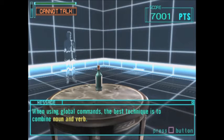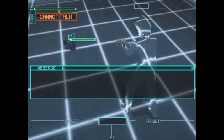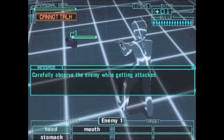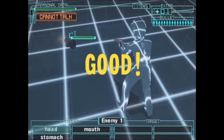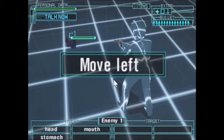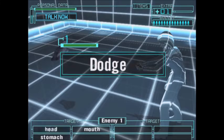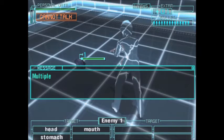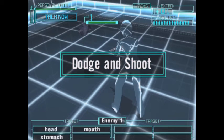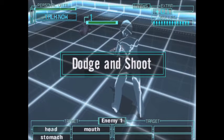When giving vocal commands, the best technique — let's remember that. When the enemy is detected, we will automatically move carefully. Observe the enemy while giving commands. Let's try making an actual attack. Shoot. Good. Move left. Shoot. Oh, dodge.